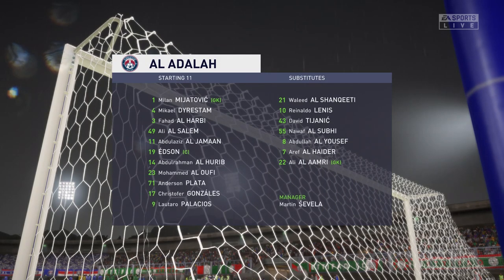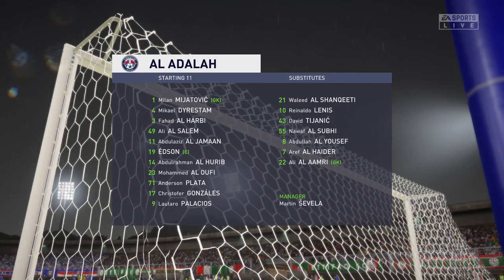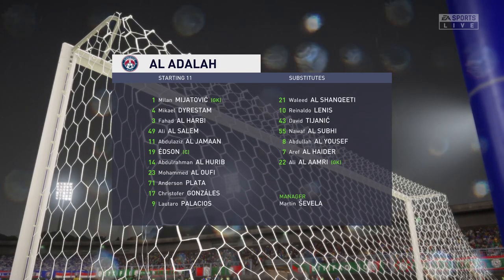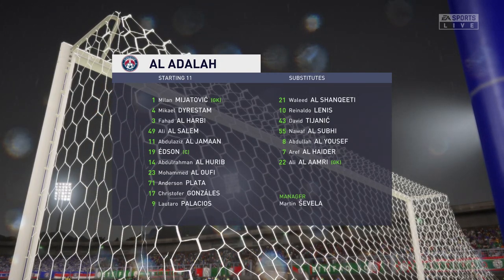Let's have a look at the initial XI for the visitors. As you can see, they're playing with a diamond in midfield, which allows them to dominate the central area, but does leave them exposed out wide.